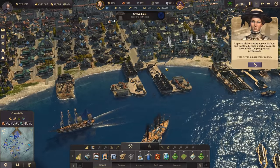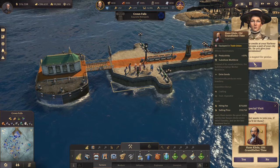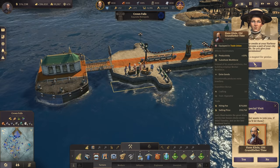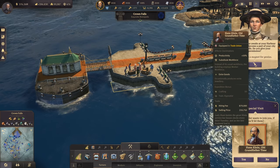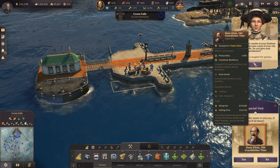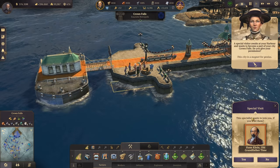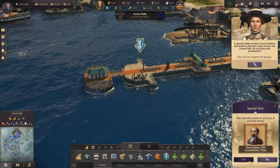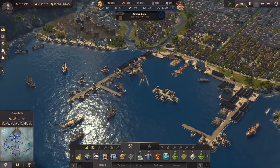Back in Cape Trelawney or Crown Falls, we have another visitor - Hans Klein, old grandfather time. He affects the clockmakers' productivity at 50% and instead of artisans uses workers, which is a downside since we don't have many spare workers. Extra good would be jewelry. We're still accepting him because of the expedition bonus, though he won't be very useful for our clockmakers.